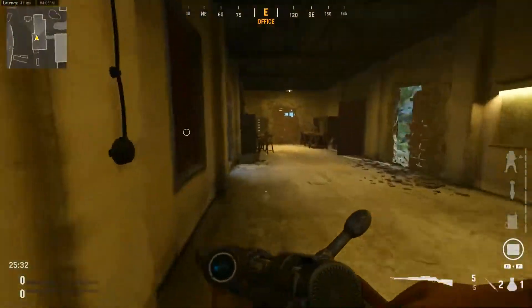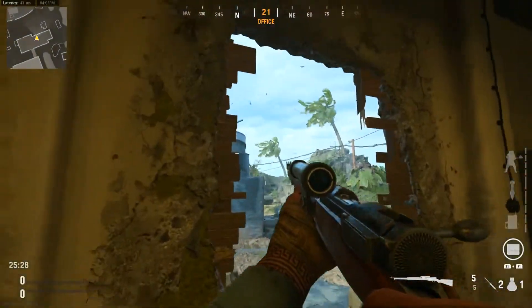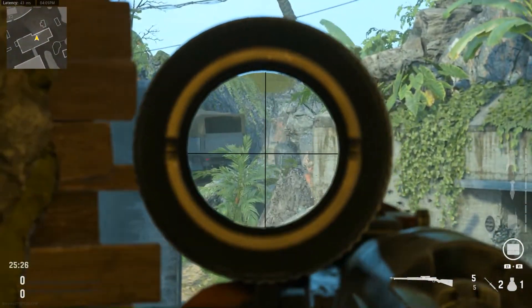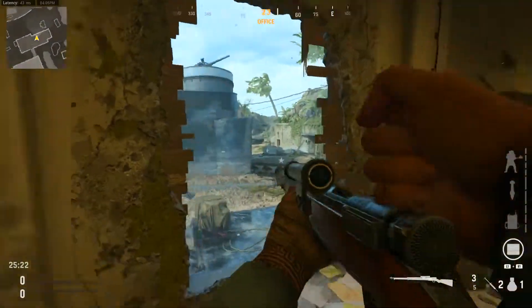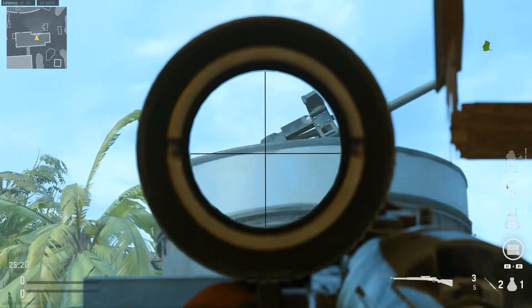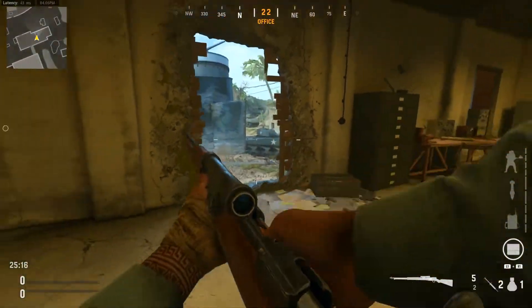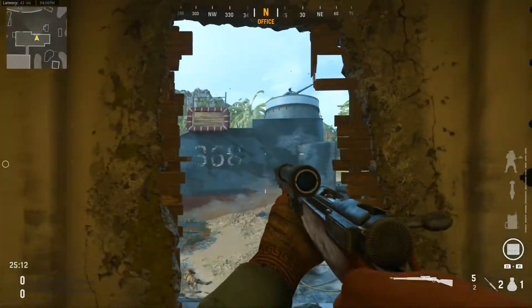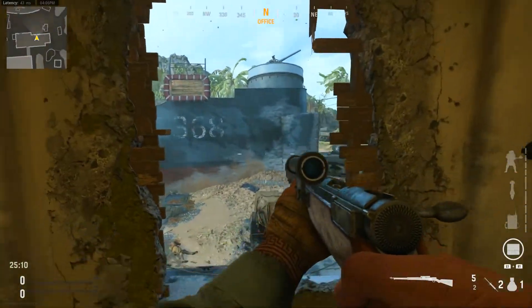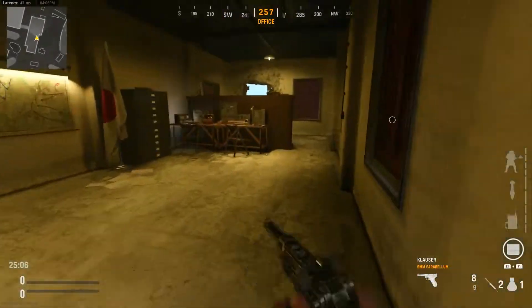The destructible environment up here can take some enemies by surprise early in game. If you don't just sprint through it but break it carefully, you can actually get a line of sight to enemies up there — a really good line of sight to enemies on the crow's nest. It's a very useful spot, especially if you're sneaky about it. Just keep in mind though that when you're behind cover like this, enemies can still see your red nameplate.